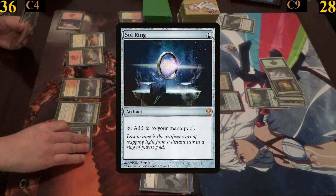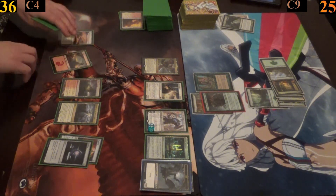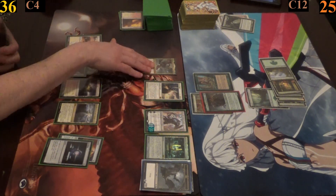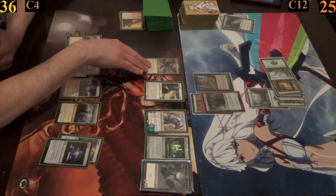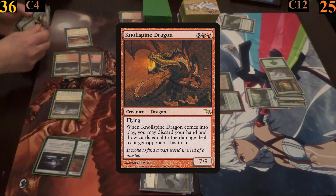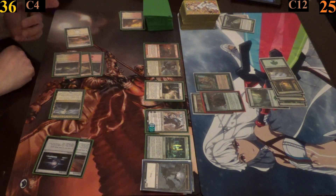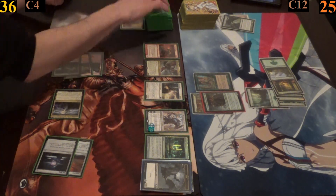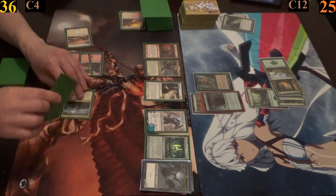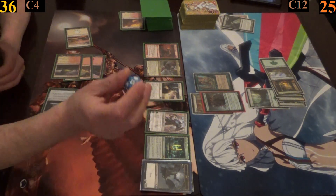Jimmy casts Sol Ring and yet again moves into combat attacking me with Kalia, dealing me another three damage — getting closer and closer to lethal commander damage. In his second main phase he upticks Karn, targeting his Resonator, and finally casts Knollspine Dragon. As he goes to discard his hand and draw cards for each damage dealt, I advise him not to bother as I have a card that may be too strong for him to stop. Jimmy refuses to believe it, feeling in control of the game, and passes telling me to prove it.